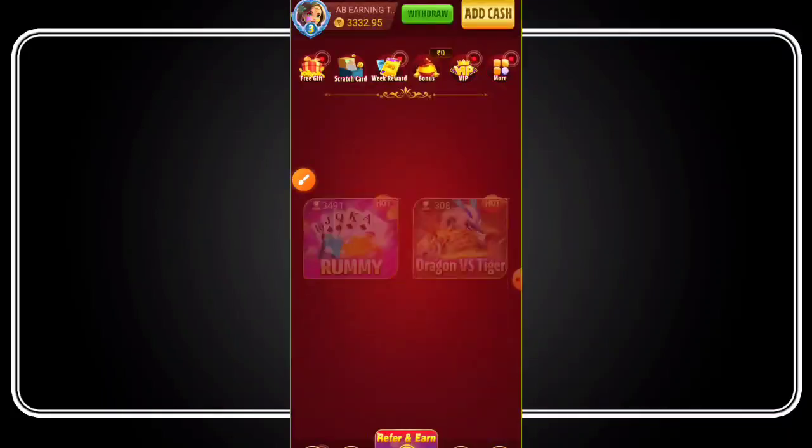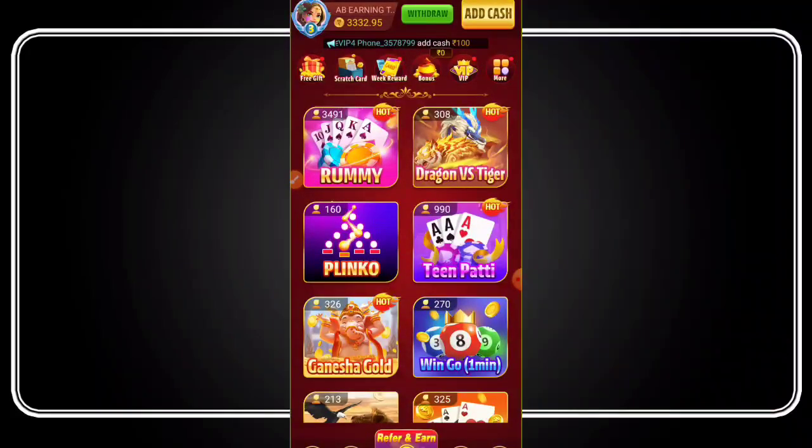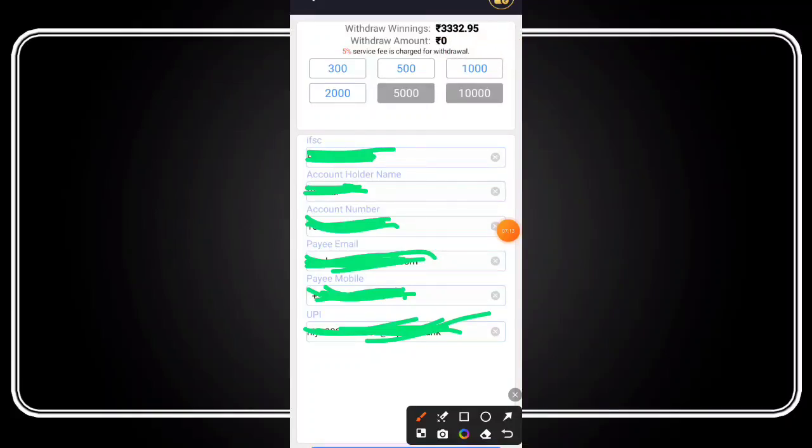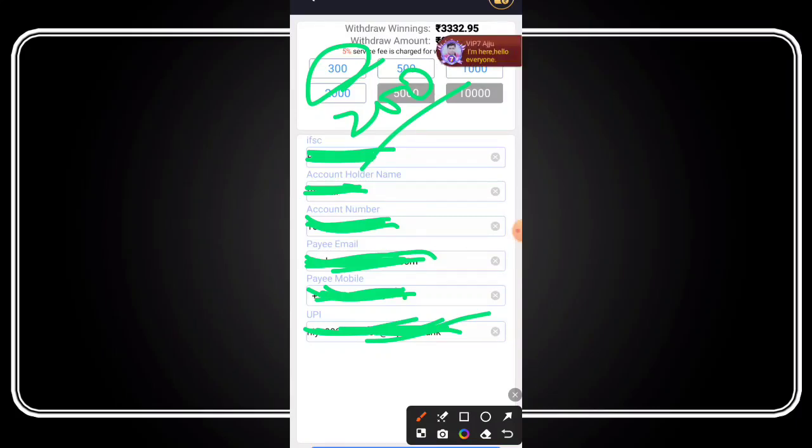If you want to play at a low level, you will get a profit. But if you want to play at a low level, you will get a lot of wipes. If you want to click on how you want to do it, click accordingly. If you want to buy a low level, you can do it for 200 rupees. If you want 300, you will get a level higher in the game.